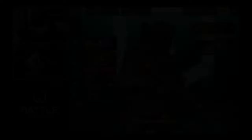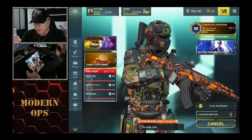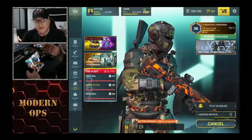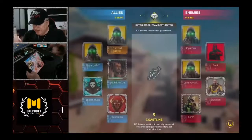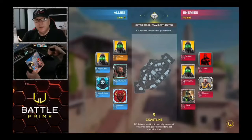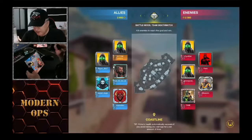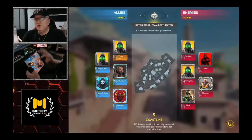All three games have different controls. In Modern Ops you don't need a trigger button — it shoots automatically, and you tap once to aim. The other one you have to hold the ADS button to be able to shoot, there's a trigger. This game here — Battle Prime — tap to ADS, you don't have to hold and shoot. Battle Prime has the most normal controls for me.